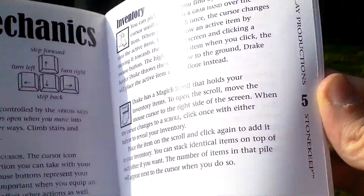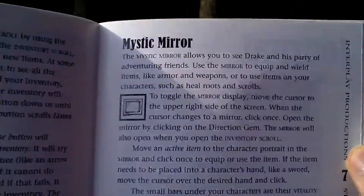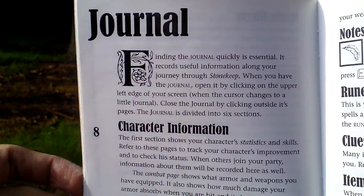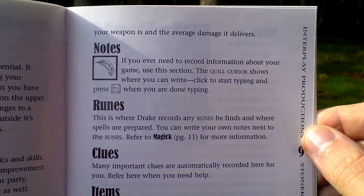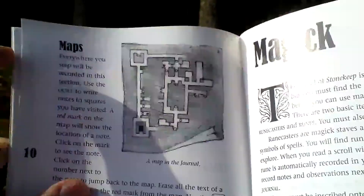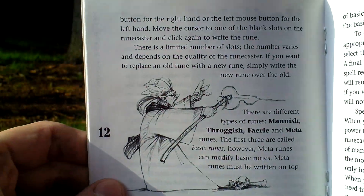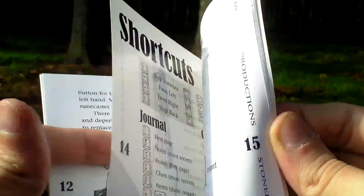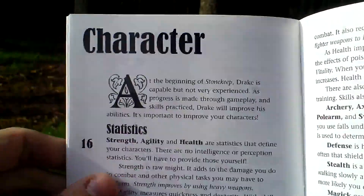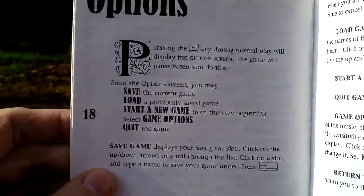Usual role-playing stuff. You were playing this from a first-person perspective and it was a classic dungeon crawl. At first you only had one character, Drake, in your party, but you could hire or find some friends in the ruins of the destroyed Stonekeep. There are also maps and of course magic. Here are the hotkeys, game controls, character abilities, and game options.